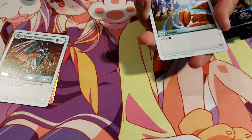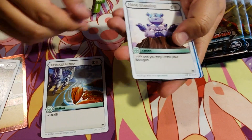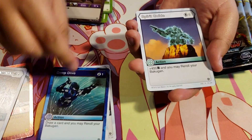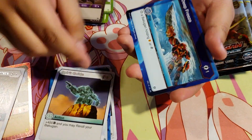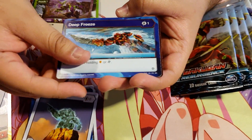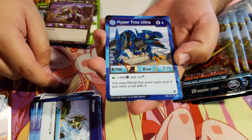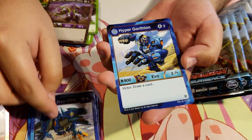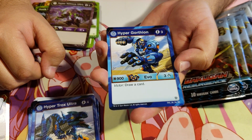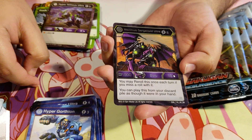Energy Draw for 2 energy, plus 500b. Chaos Blessing, Deep Dive, Spirit Guide, Deep Freeze for 1 energy — stops a Bakugan holding a shield or Helix. Freeze, Aquus Hyper Trox Ultra, Aquus Hyper Gortheon — not Ultra, my mistake, that's a core, for 3 energy, 900b, 3 damage. Victor: draw a card.